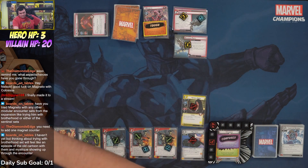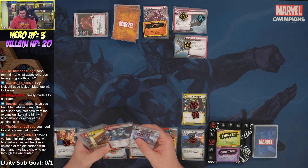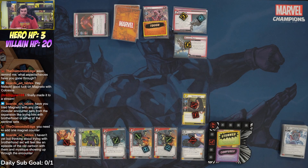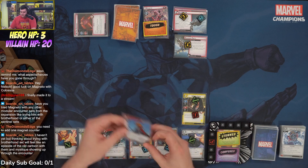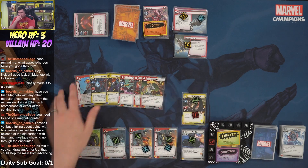We use Jessica Jones to thwart two off the main, then decide to flip down to avoid losing the scheme to the magnet counter — no magnet counter if we roll down. We flip to Alter Ego and shuffle in a Bulletproof Protector. We draw and find Iron Will — there it is! Also Wiccan and Clear the Area. Iron Will is the key piece we've been waiting for.